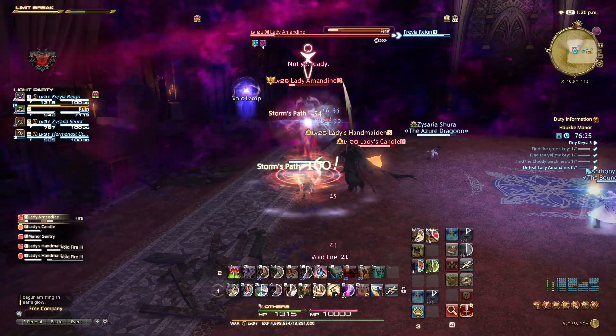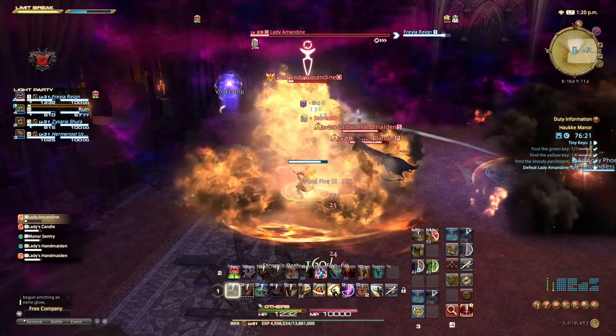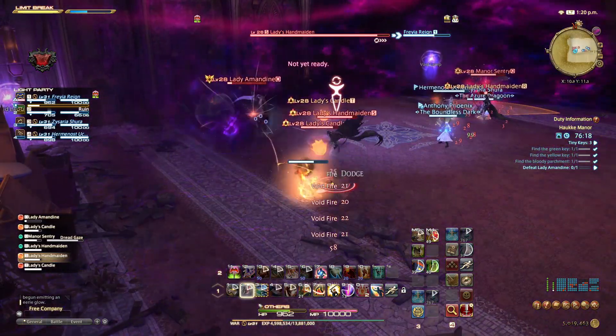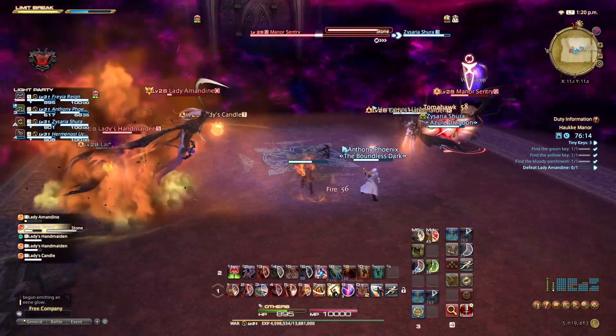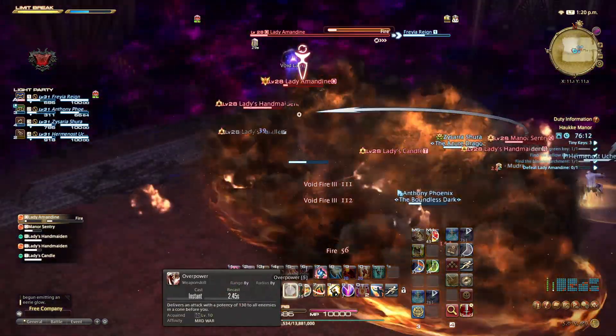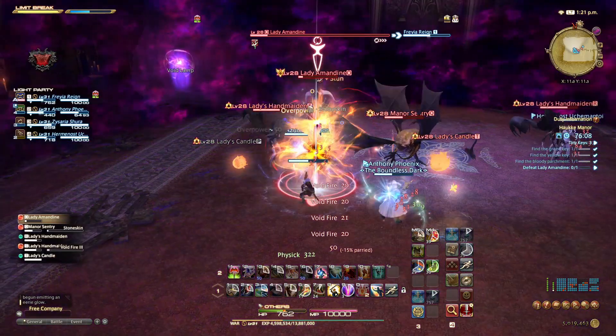My top tips for dungeons, raids and trials are: pick a healer or tank role for shorter queue times. The orange areas caused by enemies are called AOE — Area of Effect — and will only damage you when you are stood in the area when it disappears. You can run into the animation after the AOE area has gone and not take any damage.